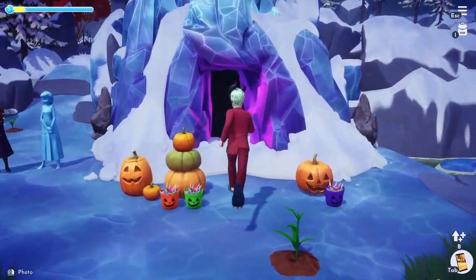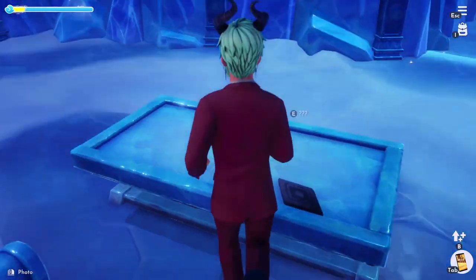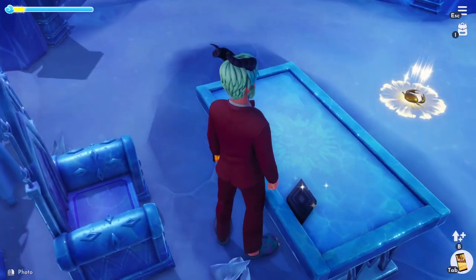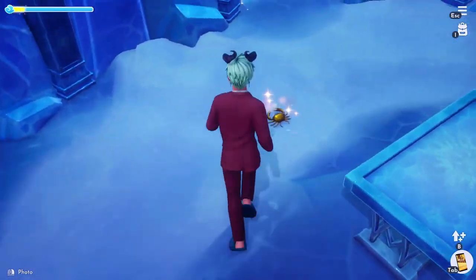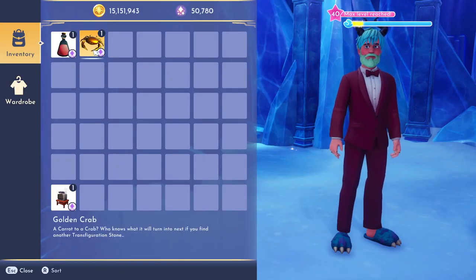After you have your golden carrot, you're going to head over to this cave in the Forest of Valor. Sitting on Elsa's table you're going to find this stone. We're going to place the golden carrot in there, and out pops a golden crab. It reads: 'A carrot to a crab — who knows what it will turn into next if we find another transfiguration stone.'